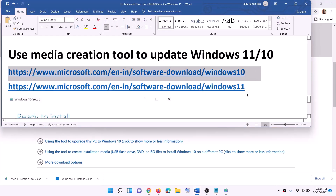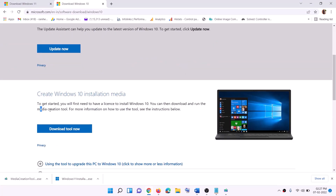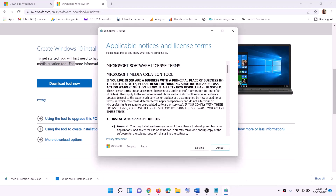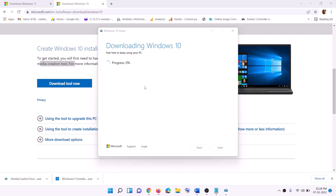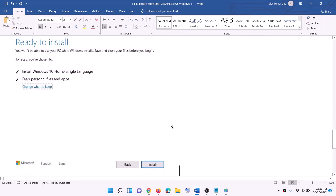If you have Windows 10, copy the Windows 10 link; if you have Windows 11, copy the Windows 11 link — both provided in the description. For Windows 10, go to the website, find the Media Creation Tool, and click Download Tool Now. Run the exe file, click Accept, and by default 'Upgrade this PC now' will be selected. Click Next — it will start downloading Windows 10 with the latest update. Once the download is complete, you will see a 'Ready to Install' screen with the option to keep personal files and apps checked by default, so you will not lose any data. Click Install and once complete, log in to your computer.